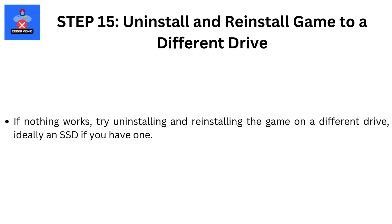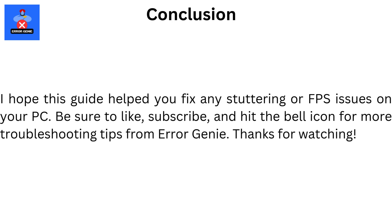Step 15: Uninstall and reinstall the game to a different drive. If nothing works, try uninstalling and reinstalling the game on a different drive, ideally an SSD if you have one. I hope this guide helped you fix any stuttering or FPS issues on your PC. Be sure to like, subscribe, and hit the bell icon for more troubleshooting tips from Error Genie. Thanks for watching.